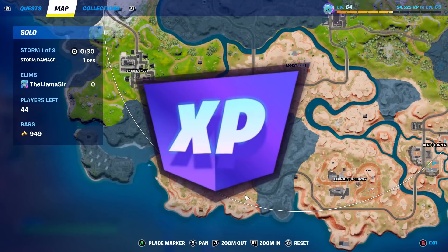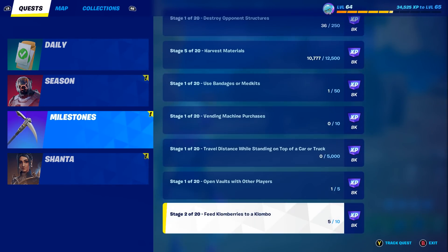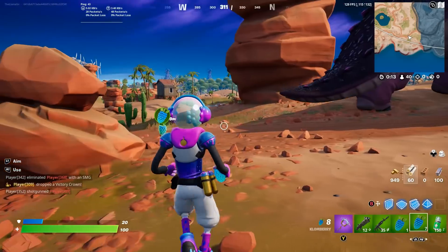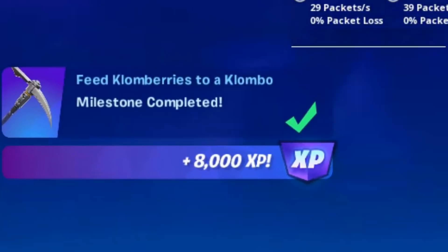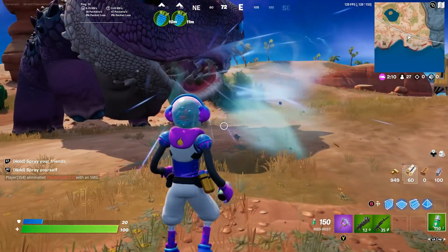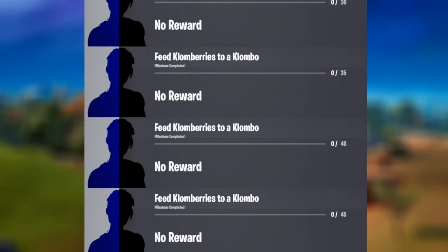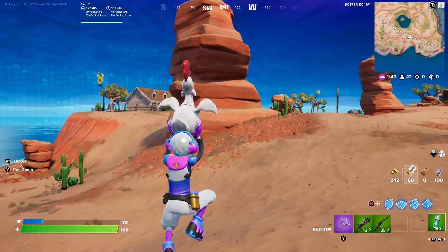That's actually a milestone challenge. If we go into our quests into the milestones, this new one was added during this update: Feed clonberries to a Clombo — for every 5 you give him, you get 8,000 XP. Since we picked up like 15, if we just throw all of these in front of him we will keep getting XP. We got another 8,000! The challenge goes on for quite a few times, so you can repeat it for a ton of XP and level up incredibly fast.